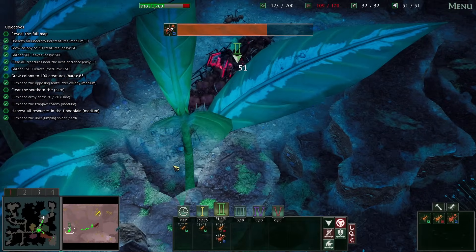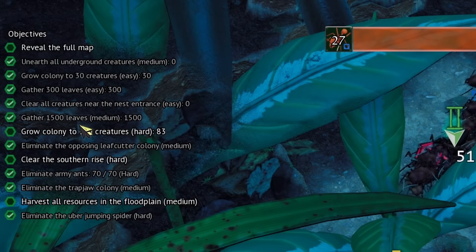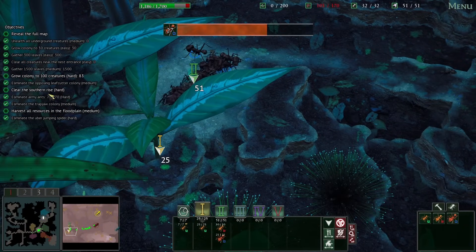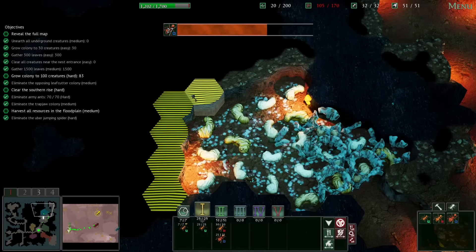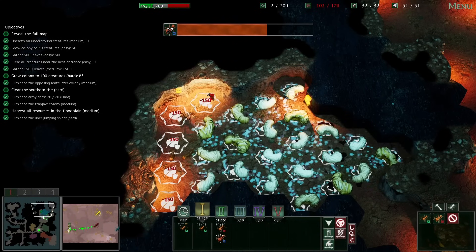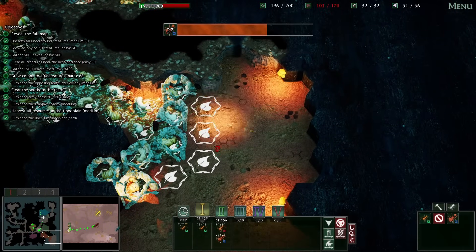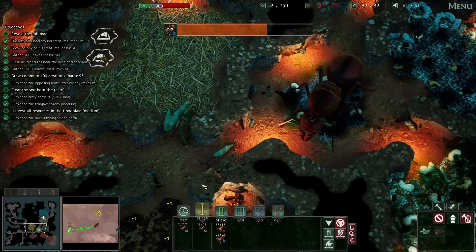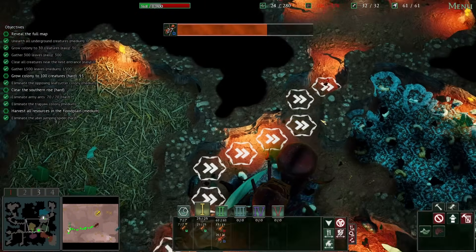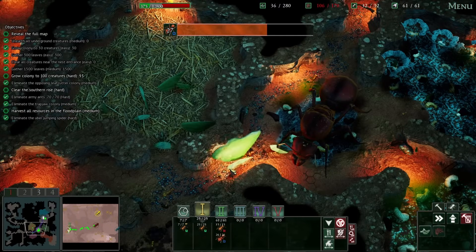So I am close to getting 100 creatures. I want to do that before going after the mantises on the southern rise. So as soon as my ants clear out these blocks here, we're gonna get a few more majors. And I think we'll also get a bunch of medias because they're cheaper, which will help us get to the number sooner. And something else I want to do is put in some highway tiles, just so it makes it faster for my workers to go to and from this place. There — now that's some speed.